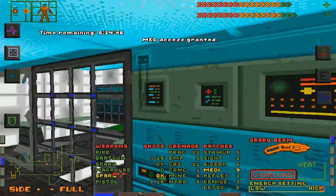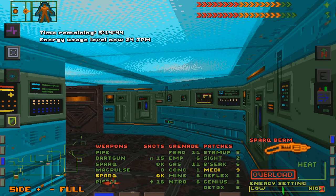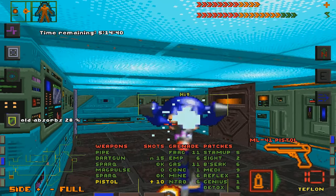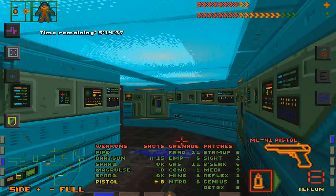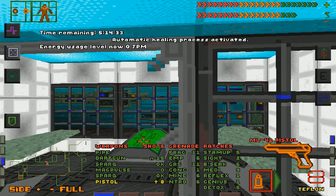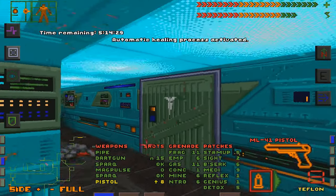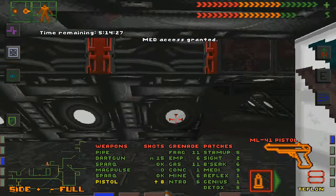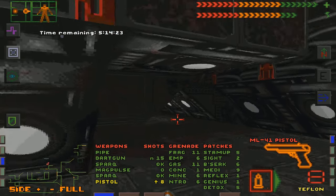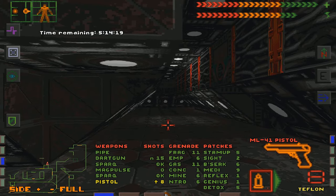I don't care, I'm right here — let's just have some fun. Just shoot me, it doesn't matter, because I'm right next door to some healing. Once you get those two things sorted out, this level becomes much less stressful.